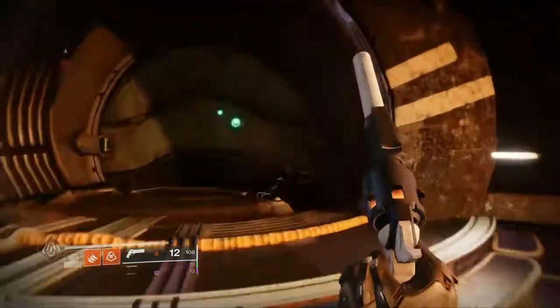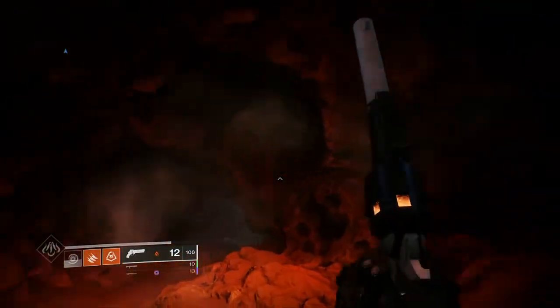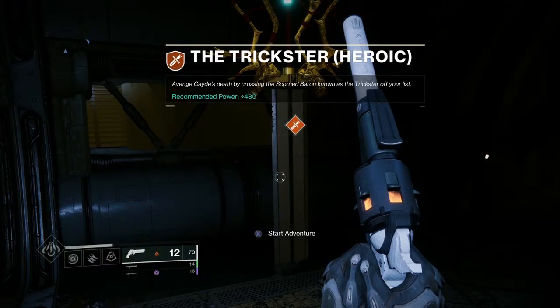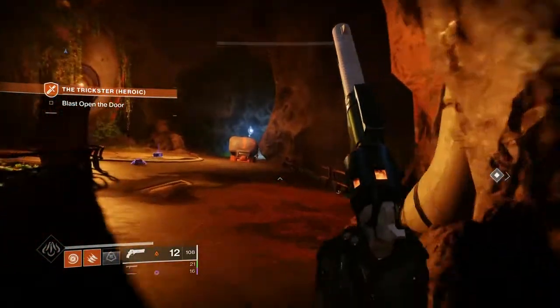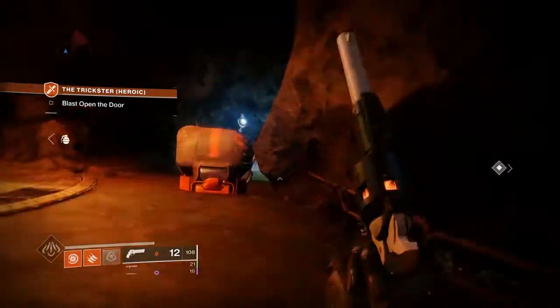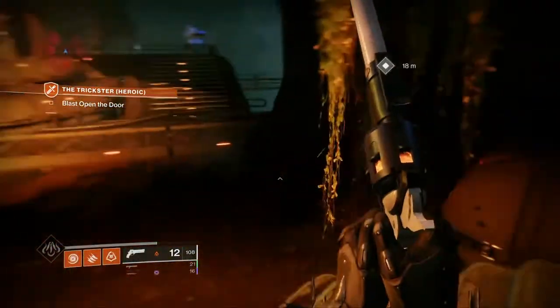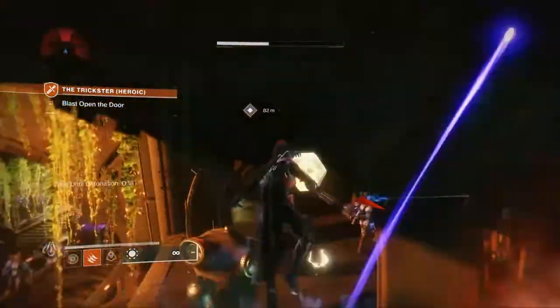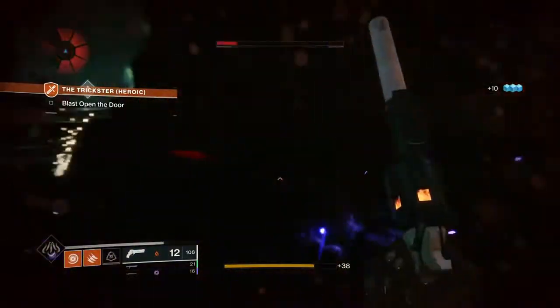That's when I threw my controller down and turned to Reddit. People were saying they were having bad RNG on Lost Sectors and public events, but were having better luck doing the Daily Heroics. So I went and gave it a try. The Daily Heroic for me was the Trickster, which takes about four to five minutes per run. The Reddit community said they were getting a lore entry almost every three runs, so I went through it three times — and got nothing. But on my fourth run, I did get a lore entry.